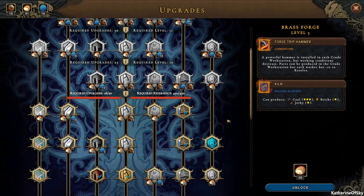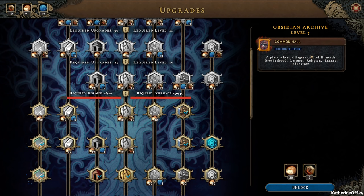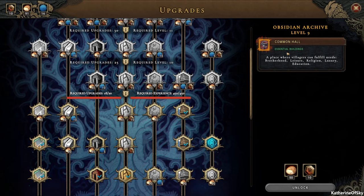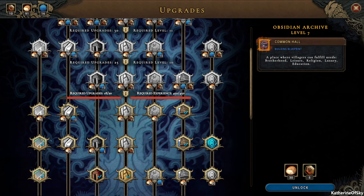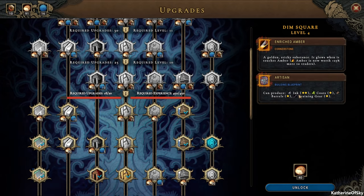I've been looking at our upgrade tree. One of the buildings recommended to me is the Common Hall — a place where villagers can fulfill all of the service needs. However, none of them are free. But this is a blueprint; if we just wait one more level, we can get it as an essential building, meaning it is unlocked all the time. So I'm not going to unlock it here — I'll get it up one level. What I do want to unlock is the one that gives Amber worth 25% more to traders, which is fabulous. We also have the artisan who can produce ink, coats, barrels, training gear — all the things. Let's unlock that.